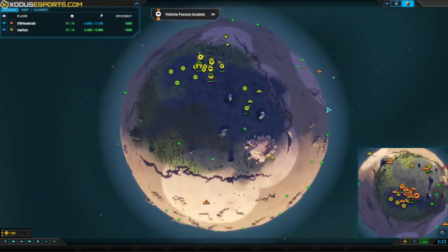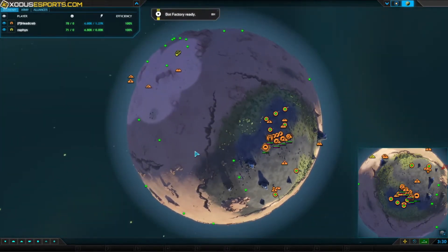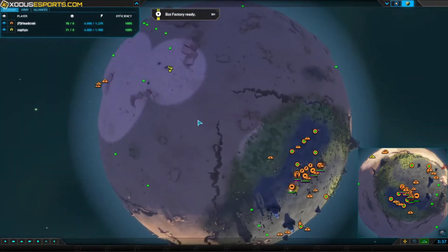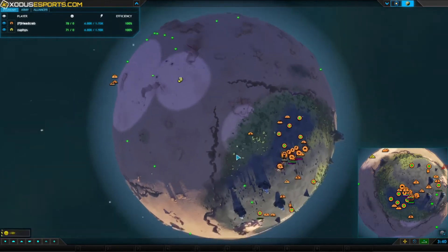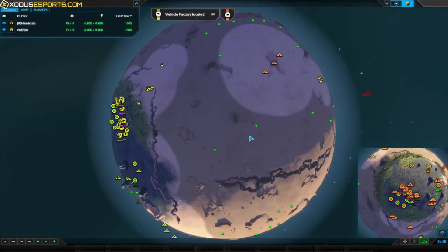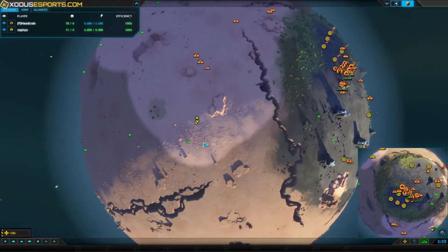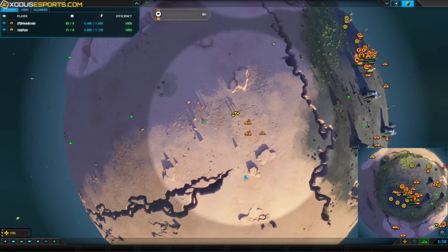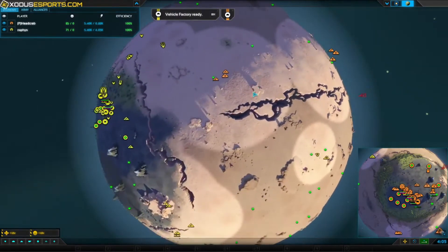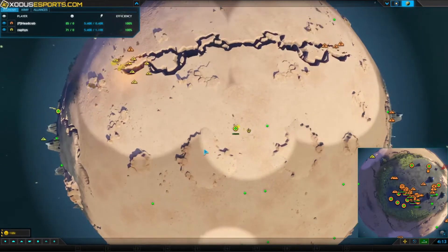It's interesting that Headcrab decided to do an air fabber, because when you go tanks the typical way is you stay in your triangle area for a while and then slowly start to push out. If you see somebody go air fabbers it's usually because you want to claim all the metal on the map quickly, but when you're going up against somebody already going heavy into bots, all you're doing is placing metal extractors for your opponent to run bots in and destroy. He was probably hoping his opponent wouldn't notice and he'd have a nice advantage early on.